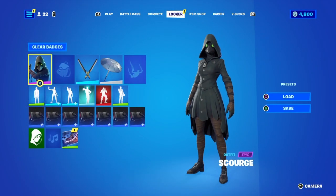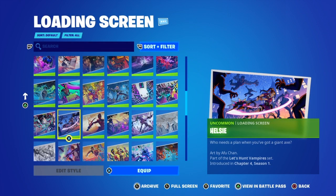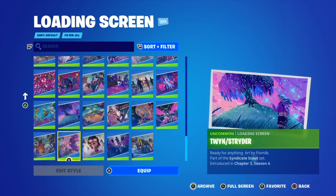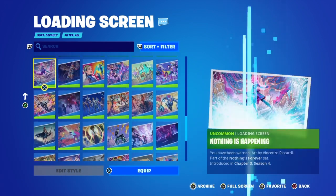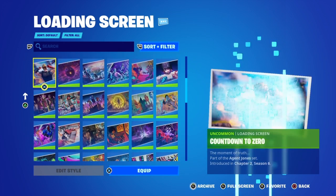Let's check my locker because it says I've got something there. It should be down the bottom. You should have all received it if you did all your challenges for last map season.